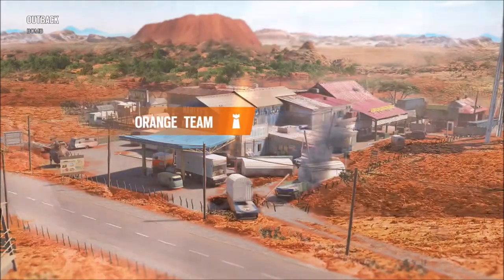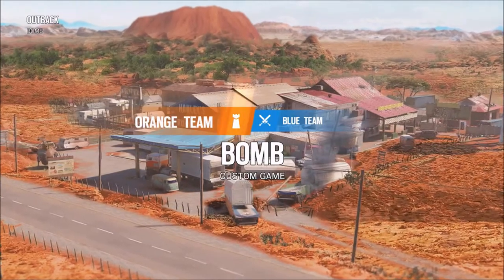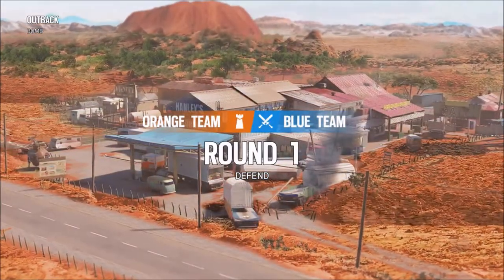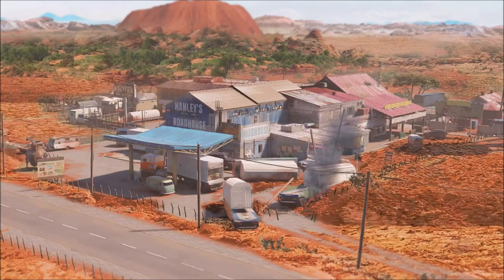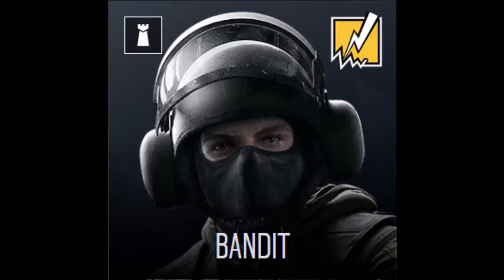Hey guys, welcome to another episode of the 5-man strat series. My name is Defused Animal and today we are on the brand new map Outback, defending the objectives Compressor Room and Gear Store with the operators Mirror, Mute, Smoke, Maestro, and Bandit.